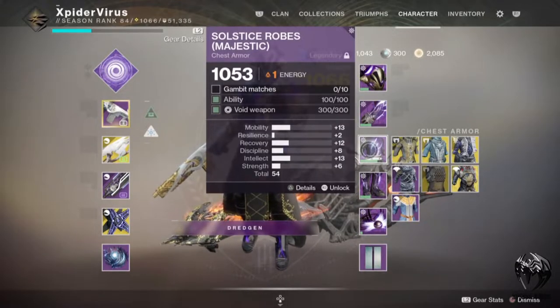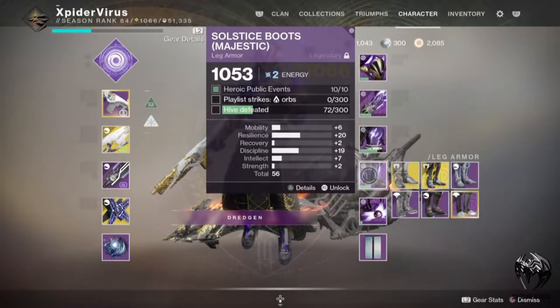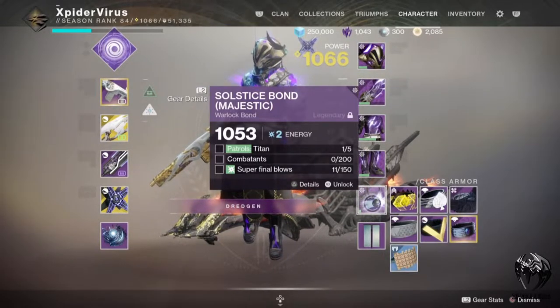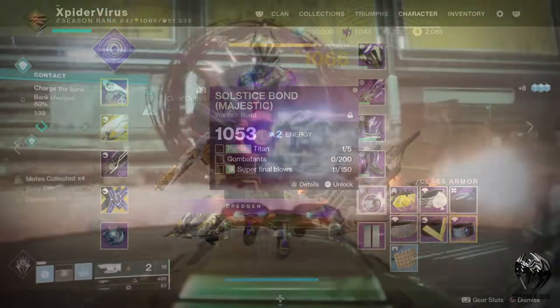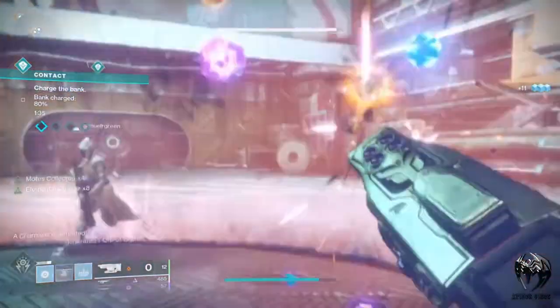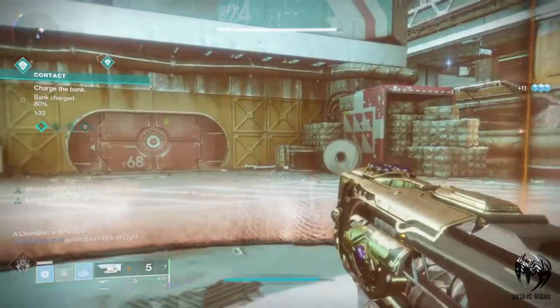Of all the objectives to complete, in my case there is a Warlock bond where you have to kill 150 guardians with arc final super blow — there is a little glitch there. Just ignore it. You can kill any enemies with the arc super blow and that will count toward it.